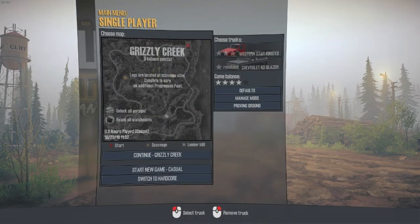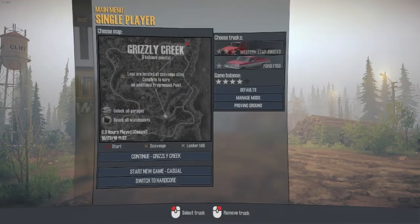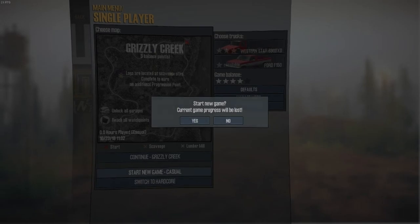Just by the way everything looks, honestly, yeah. So we're going to pull out the F-150 and the Western Star 6900 and we're going to take them out here.